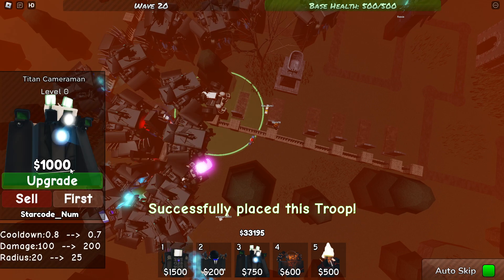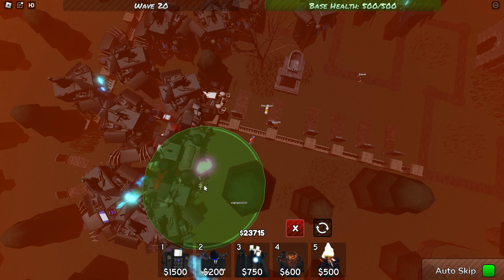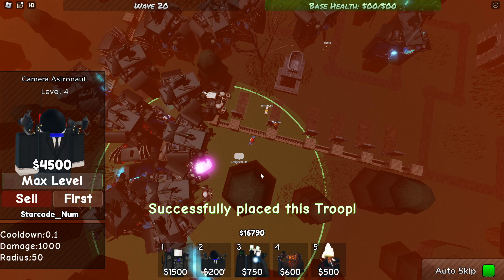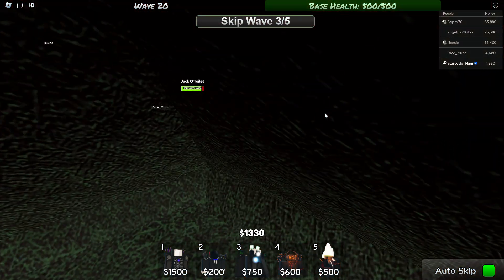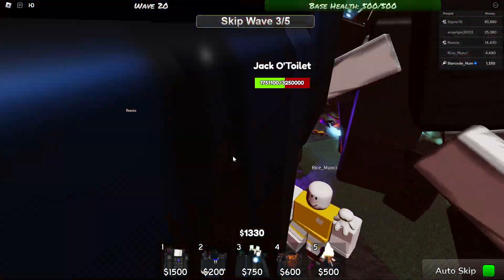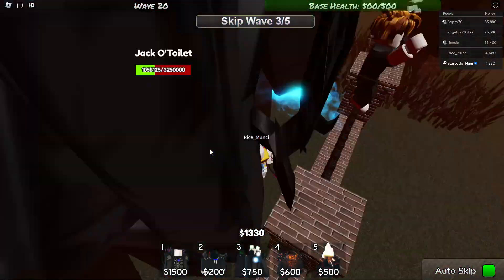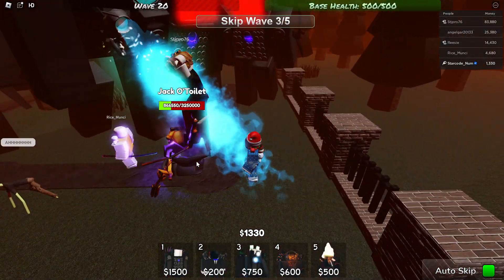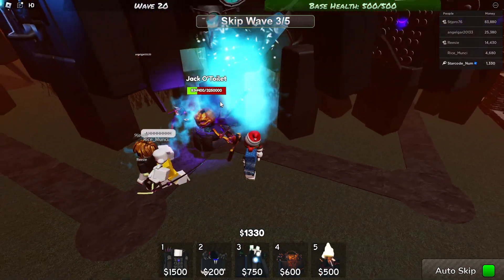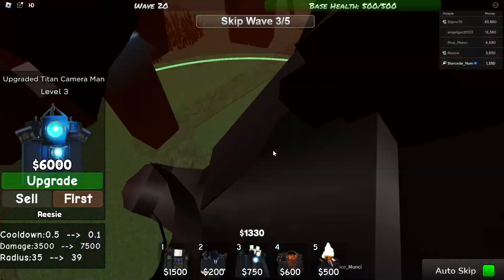I have 33,000 cash and literally no space to place anything, so I'm just spamming units around. I think this is the last boss because I've been on this wave for like 10 minutes and it is taking forever. It has a lot of health — no way we're gonna lose to this though.